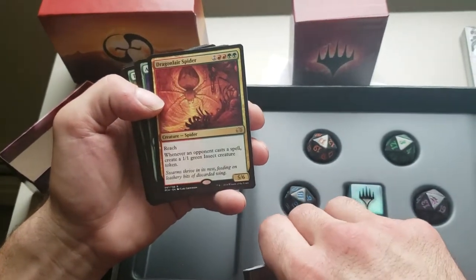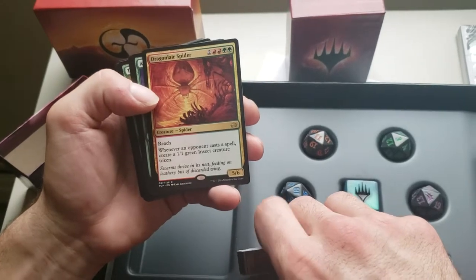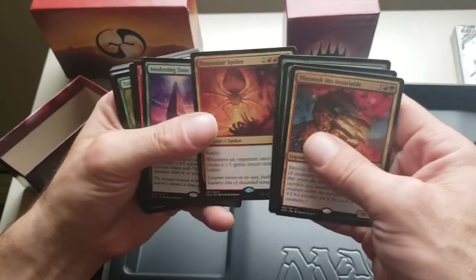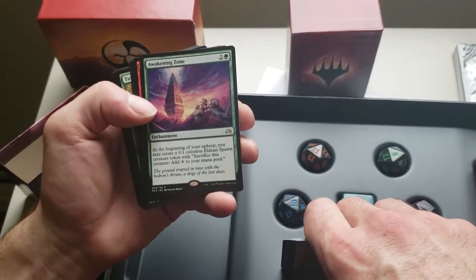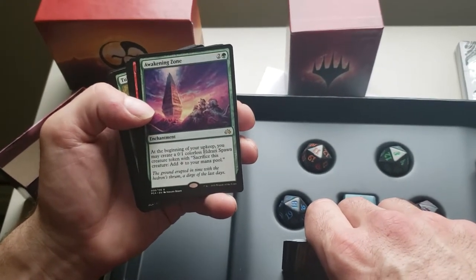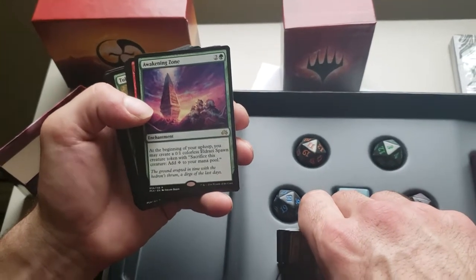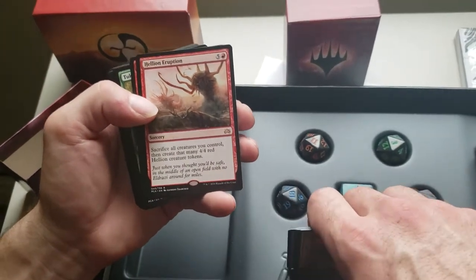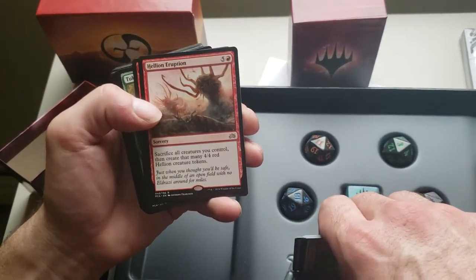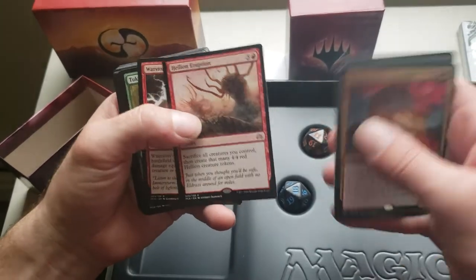Dragon Broodmother — a 5/6 reach, whenever an opponent casts a spell, create a 1/1 green Insect creature token. We have an Awakening Zone enchantment — at the beginning of your upkeep, you may create a 0/1 colorless Eldrazi Spawn creature token with Sacrifice this creature: add one colorless to your mana pool. Sacrifice all creatures you control, then create that many 4/4 red Hellion creature tokens.